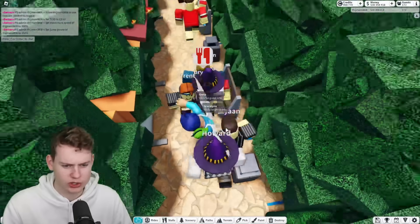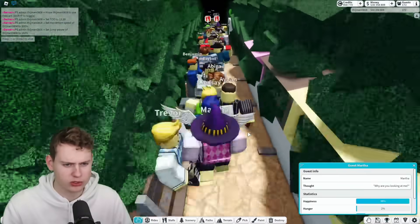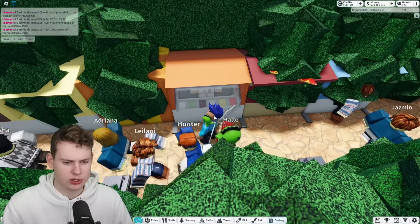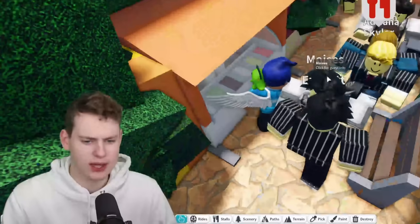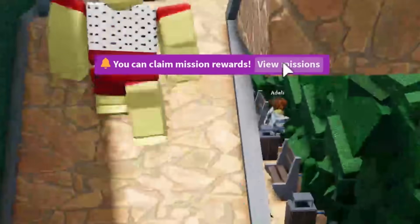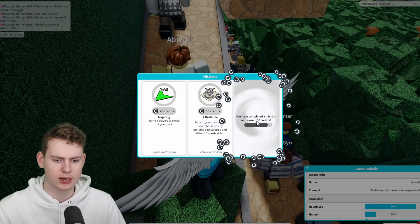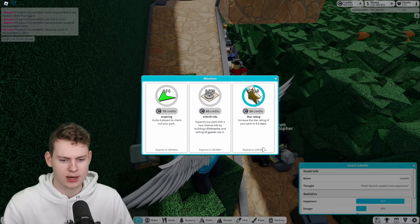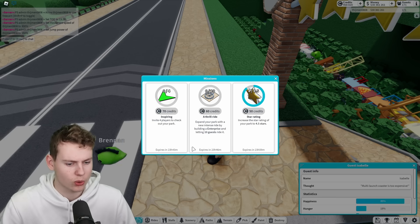The quest says bring ice cream to seven guests that are hungry. You find guests with the hungry icon above their head, pick up the ice cream item, walk to them and deliver it. After delivering to enough guests you can claim mission rewards. The mission completes, credits are added, and after a short countdown you can start a new mission — for example, increase the star rating of your park to 4.5. Each mission resets every 24 hours.